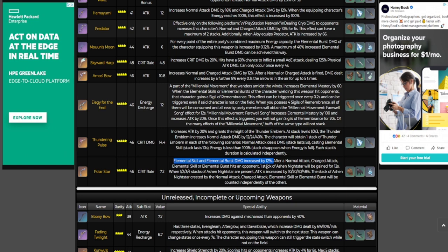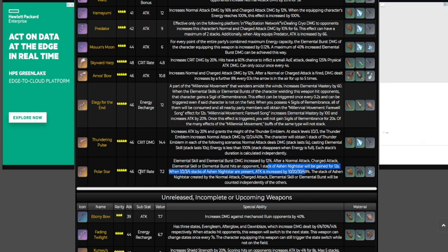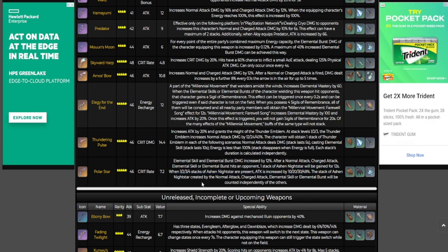After a normal attack, charge attack, or any hit on an opponent, one stack of the Night Star will be gained for 12 seconds. With 1, 2, 3, and 4 stacks the attack is increased by those percentages respectively. So I believe this is going to be a good bow to utilize on your Yelan if you have it.